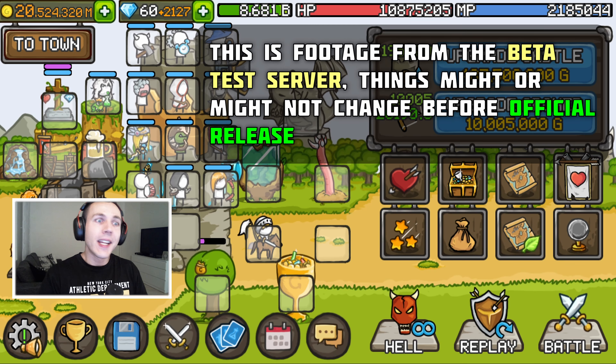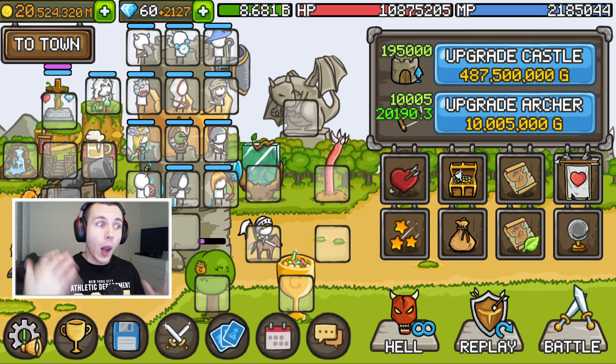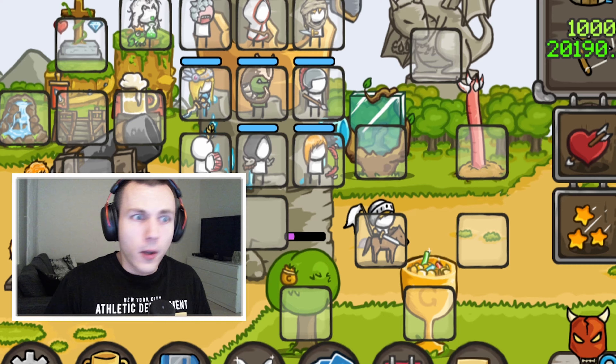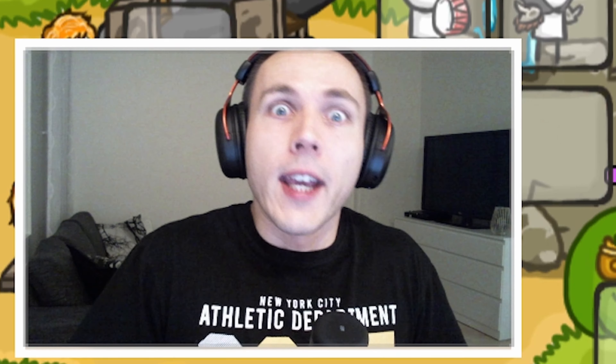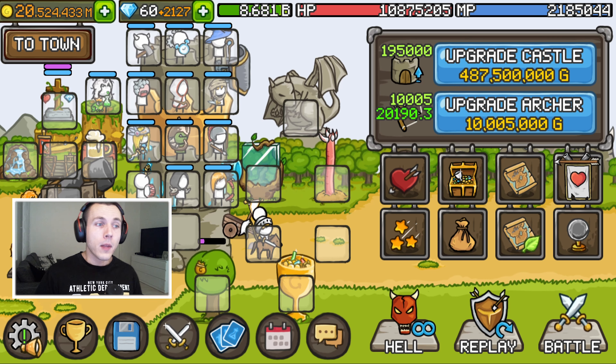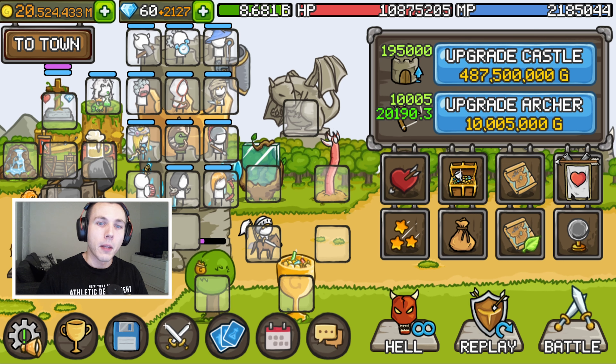Believe it or not, we seem to be getting another update before Christmas. It's currently on the test server and I expect it to be live very shortly. What are we getting? A new game mode? New heroes? We're finally getting a sky? Well, unfortunately none of those, I'm sorry. The next update is going to be balancing some of the unused heroes in order to try to balance different builds a little bit, because the meta is currently just physical somehow for everything pretty much.